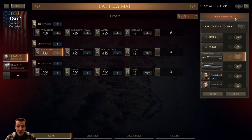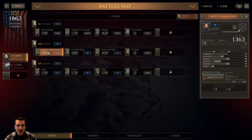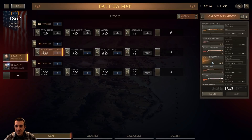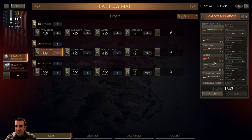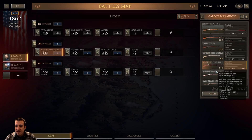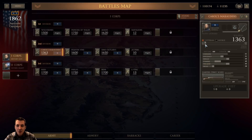I've got 41 reputation points which gives me a morale boost of one, which isn't really much. I'm going to spend seven points — it's going to take that morale boost down to zero, but it's going to get me 1,750 of these Harper's Ferry 1855s, which I think will be really helpful. So we're going to replace the 1842s that Carol's Marauders are currently using and go with those Harper's Ferry 1855s.